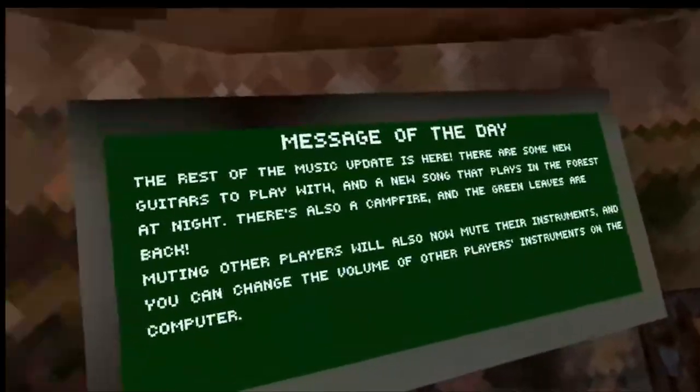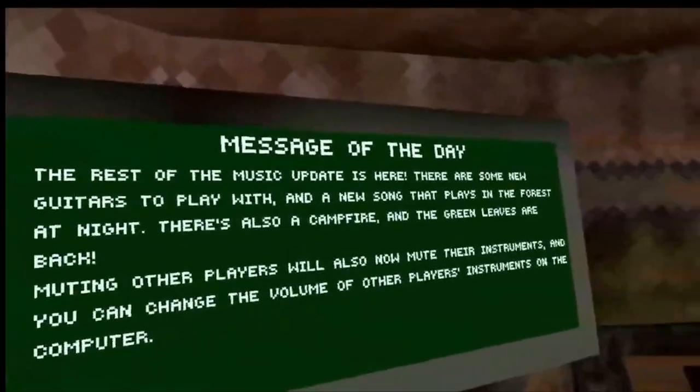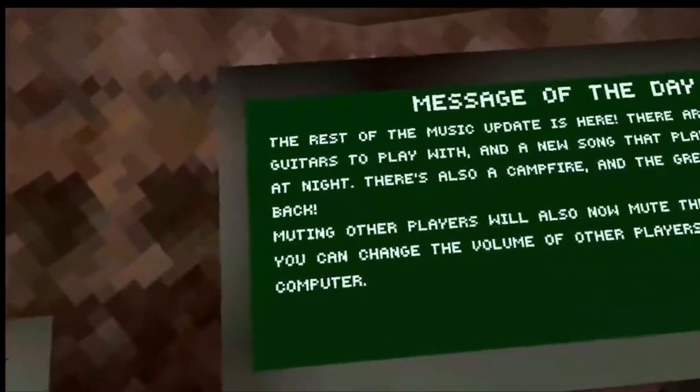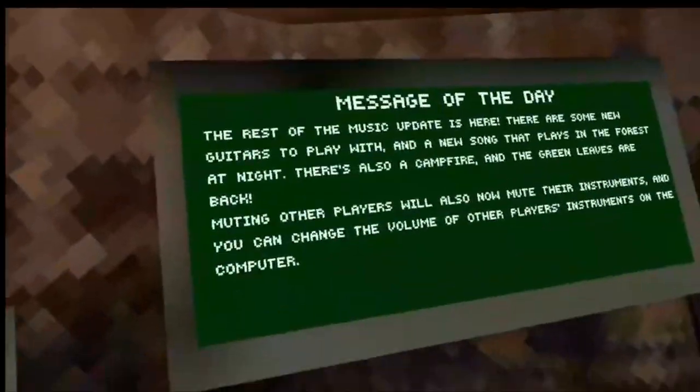So the rest of the music update is here. There are some new guitars to play, and a new song that plays in the Forest at night. There's also a campfire and some green leaves are back, muting other instruments — but it's mostly about the whole new items thing.